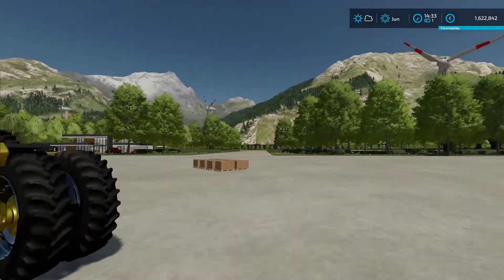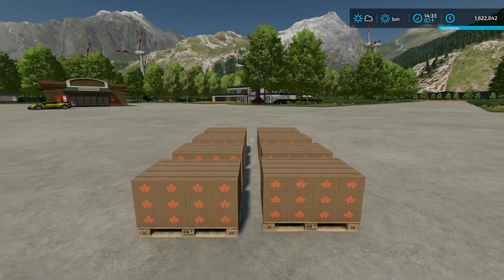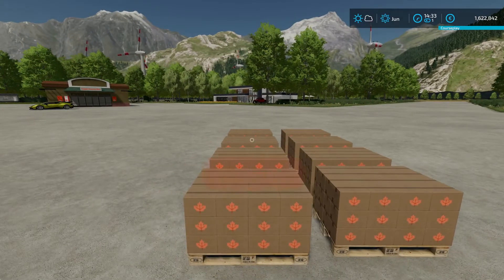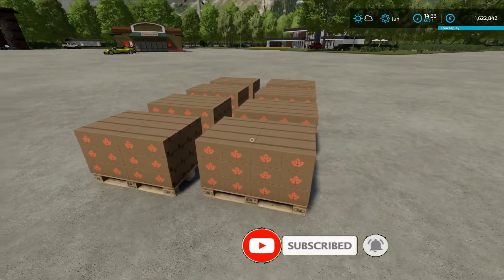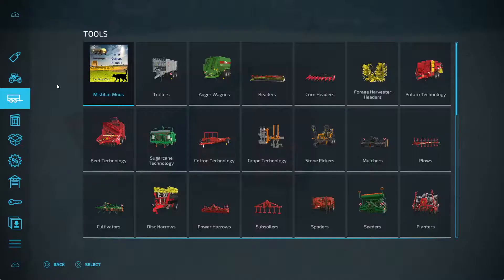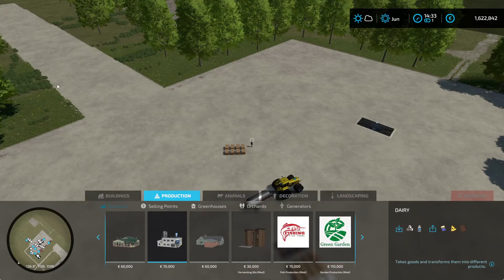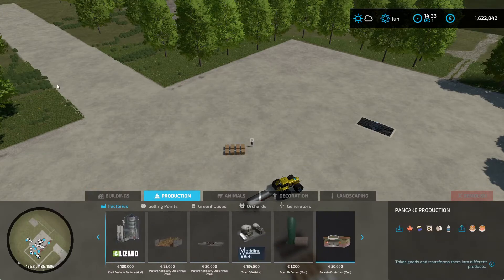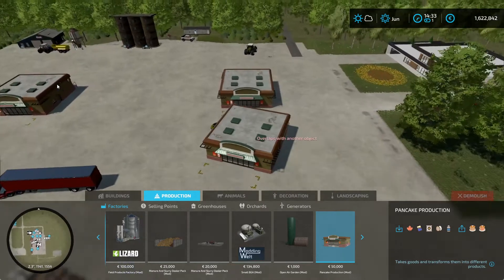But you can also add maple syrup. Mr. Joss has also included a viable pallet for maple syrup. But first of all, the production facility itself you find under construction and production. It's 50,000 to buy.